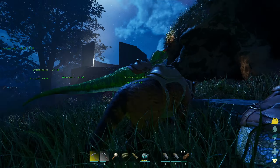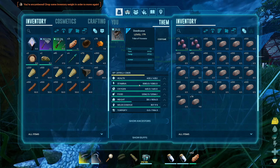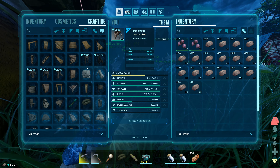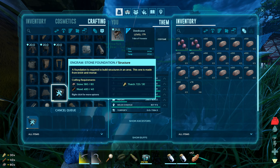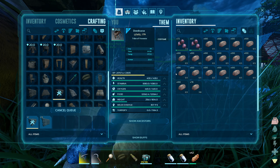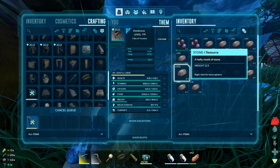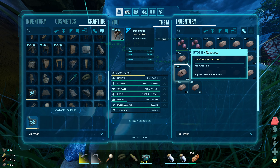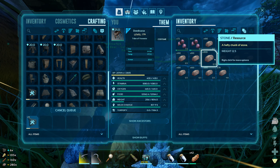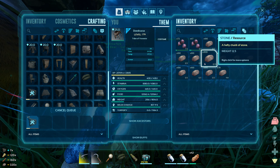Welcome back to Complete ASA! We're getting stuck in this evening because the new year has started and we need to get on with things. Scorched Earth is maybe only a couple of months away, so tonight we're focusing on getting boss teams - Rexes, Ferries, Megatheriums - whatever comes up first.